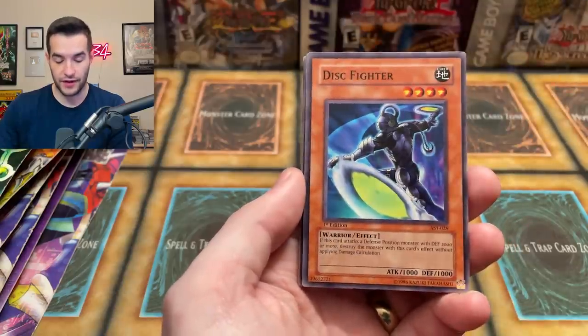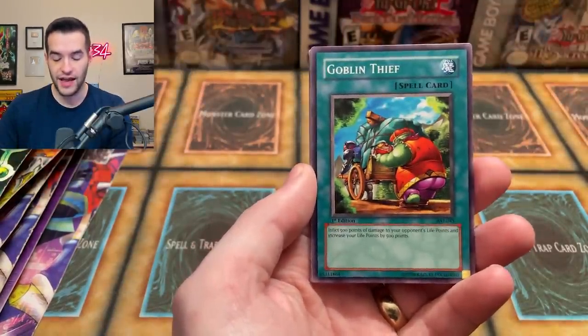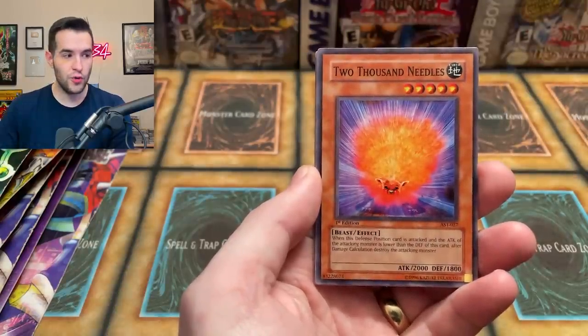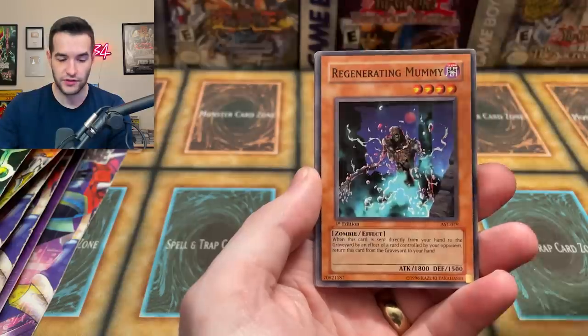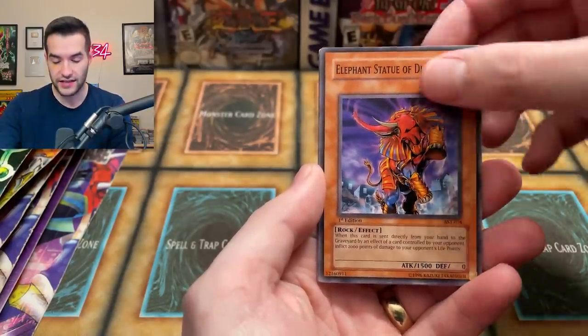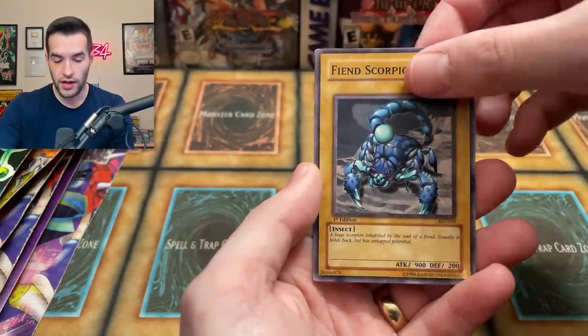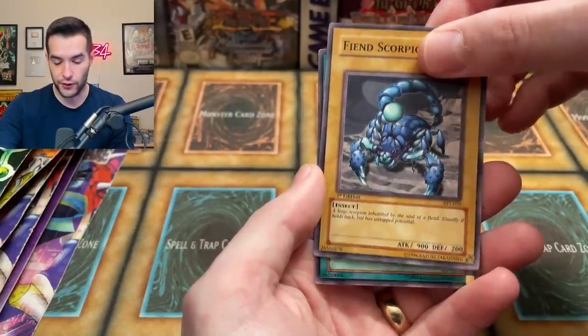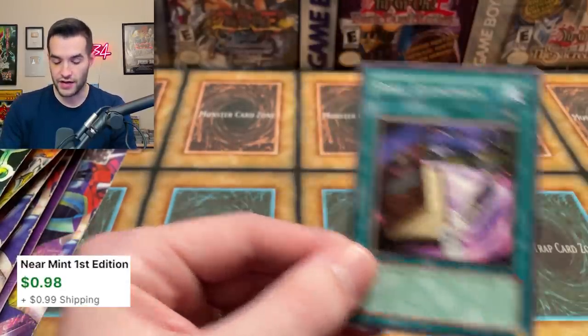Labyrinth of Nightmare — not named after the set. Disc Fighter, Goblin Thief, 2000 Needles — there was a Thousand Needles originally, that was 2000. Regenerating Mummy, Elephant Statue of Disaster, Blessings of the Nile, Fiend Scorpion. And we have a foil in our first pack — Spell Economics! Very nice. If you want to enroll in an economics class, there you go.